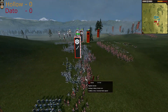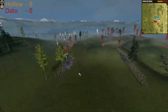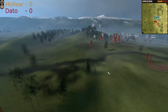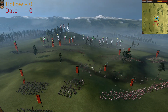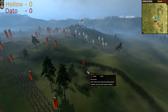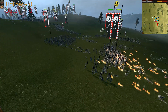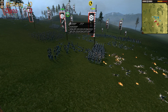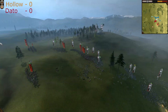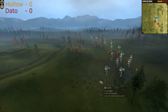Charged Naginata Samurais — several charges and some units are running from the battlefield. The great guard is operating on the left flank and Holo is sending his general to reinforce. Firing with flammable arrows — banzai! The Nodachi Samurais are going somewhere, more blood over here. Yari Ashigarus have charged and Holo has reinforced his left flank.